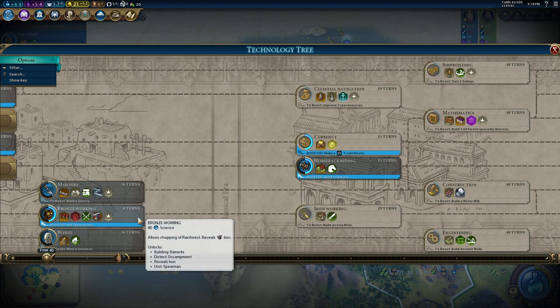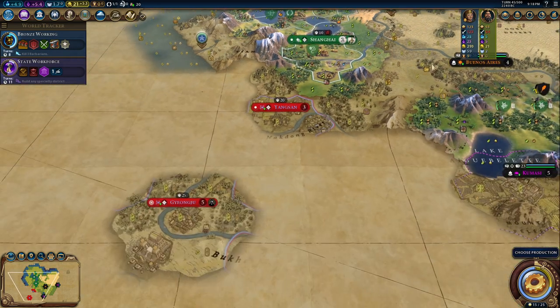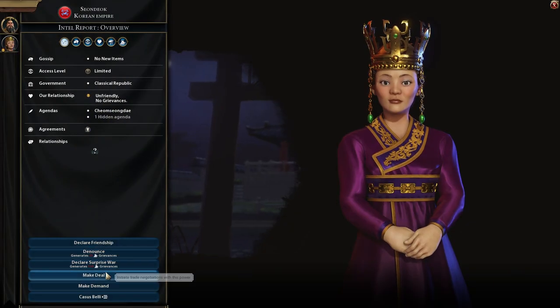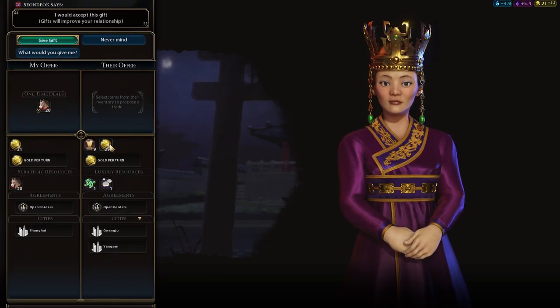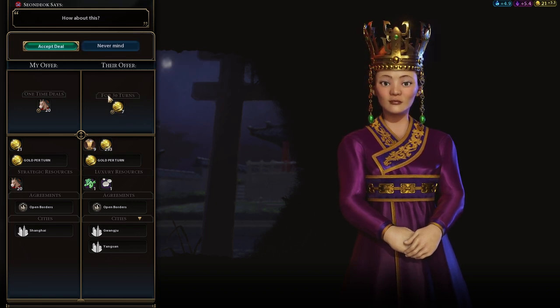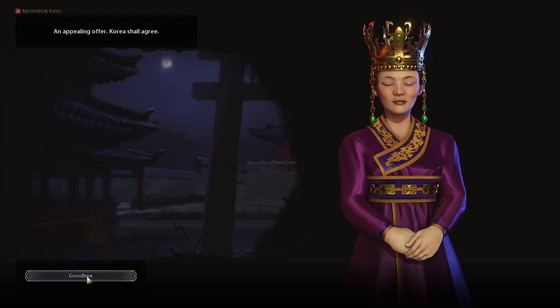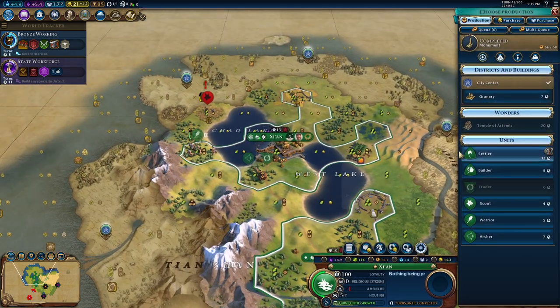I'd like to see where we have iron — and I have 20 horses. I'm going to try to do a deal with Korea. Tell me what's better for you — for 30 turns, 7 gold per turn. They accepted. They are going to shower us with gold and we will use this gold to develop faster.